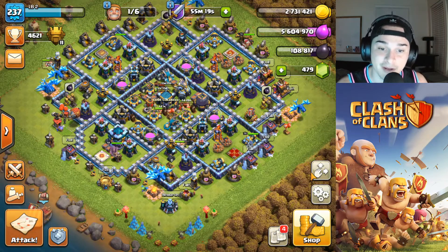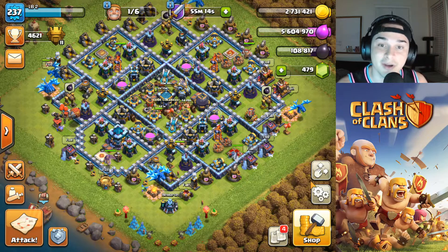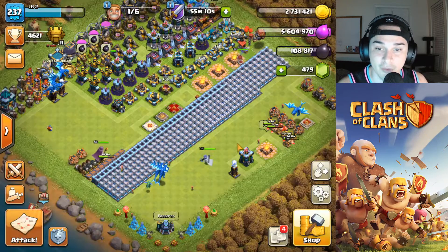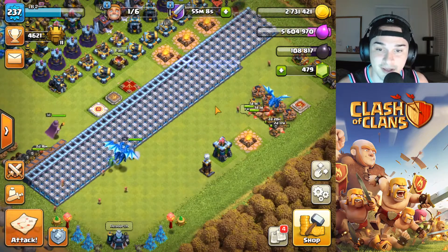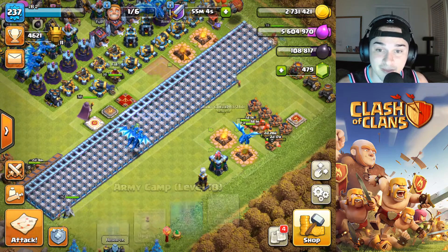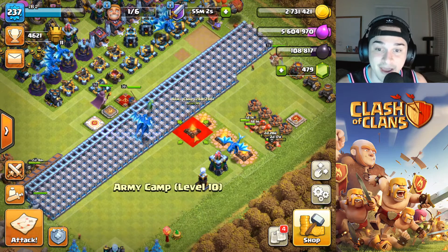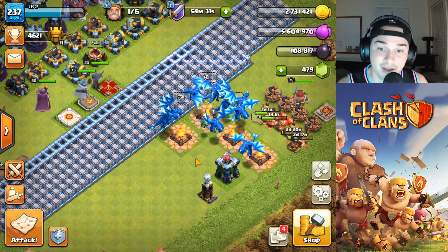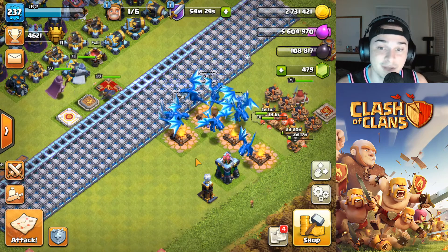For the upgrades — probably the most important part of the Halloween update — there are only Town Hall 13 upgrades that I know of. Let's hop over to the progress base and show you guys what has changed. The biggest change is definitely this: the army camps. They added an extra five spaces on each army camp, which is definitely going to change a lot for attacking and make it much easier to three-star.